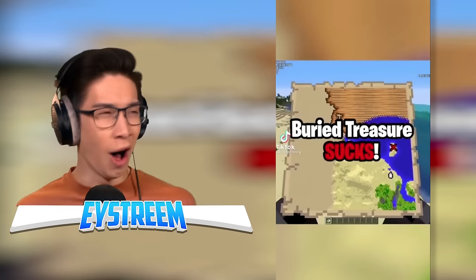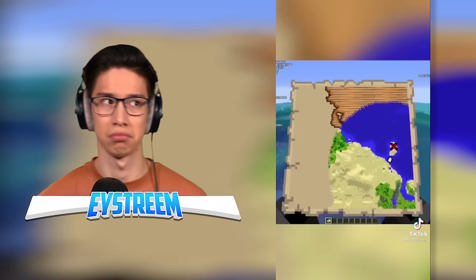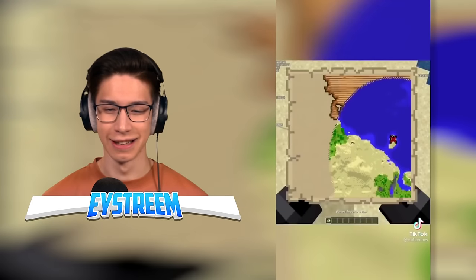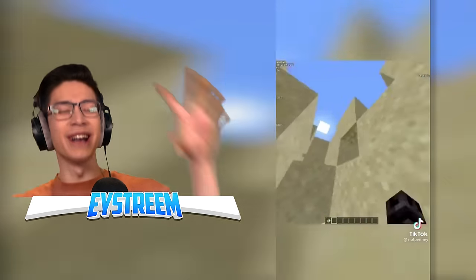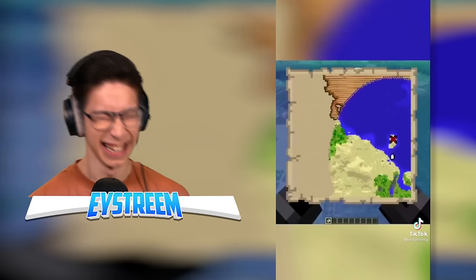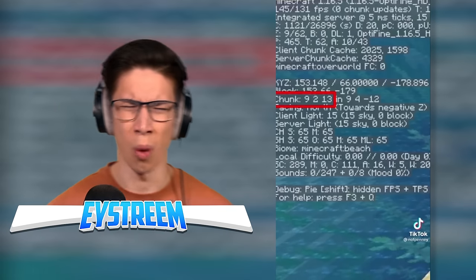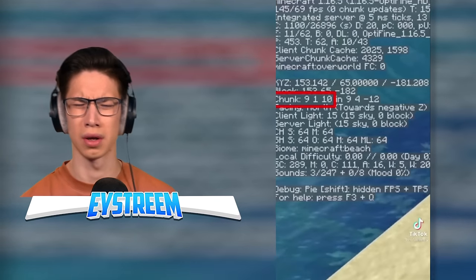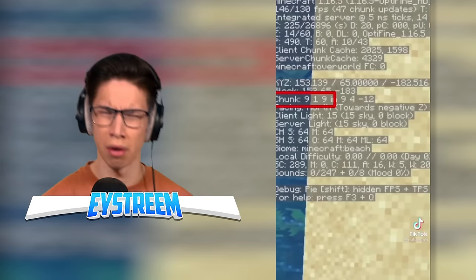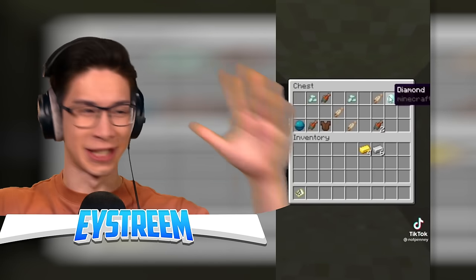Buried treasure sucks. Why? Okay, the loot is actually pretty good, yeah. But you explore a shipwreck, find a map, go to the X, dig all over the place, check the map again, dig some more, feel like you're on the X, and you just can't find the chest. Well, you don't need to worry about that anymore. Because once you're close enough to the X, all you need to do is look at your chunk coordinate and make sure you're standing on top of 9-9. The middle coordinate doesn't matter — just make sure the first and third one are 9-9, then dig straight down and you'll be on top of the chest every single time. That's too easy — that honestly feels illegal. This is cheating.